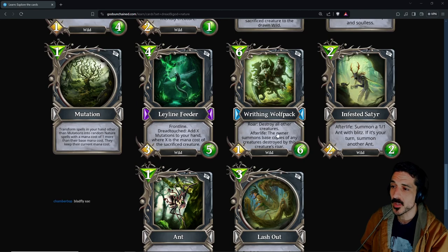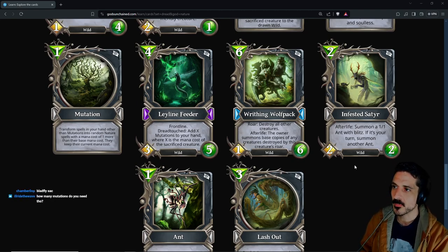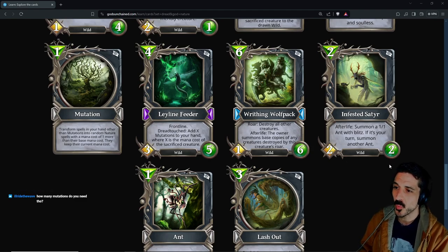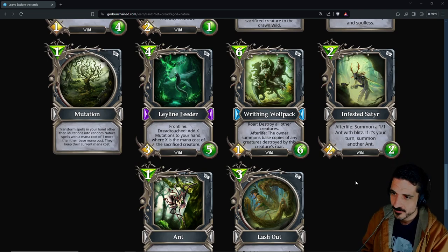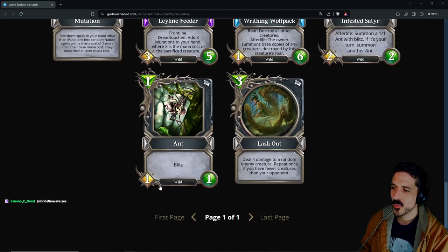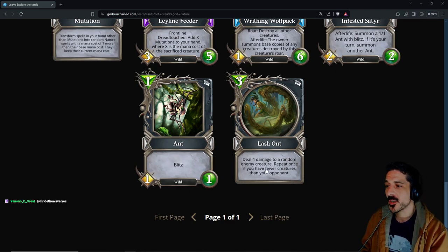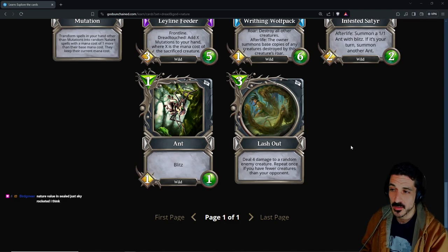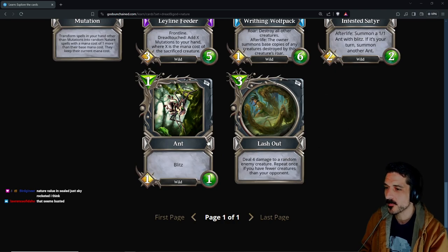Writhing Wolf Pack: six-mana 1/6 — roar: destroy all their creatures; afterlife: the owner summons base copies of the creatures destroyed by this creature's roar. Six mana 1/6 doesn't do well with ward. Infested Satyr: two-mana 2/2 wild — afterlife: summon a 1/1 ant with blitz; if it's your turn, summon another. There are a lot of low-cost wilds that give you more low-cost wilds. Lash Out: three mana — do four damage to a random enemy creature, repeat once if you have fewer creatures than your opponent. That's two Canopy Barrages for the price of one and a half, as long as your opponent has more creatures than you. Seems pretty good.